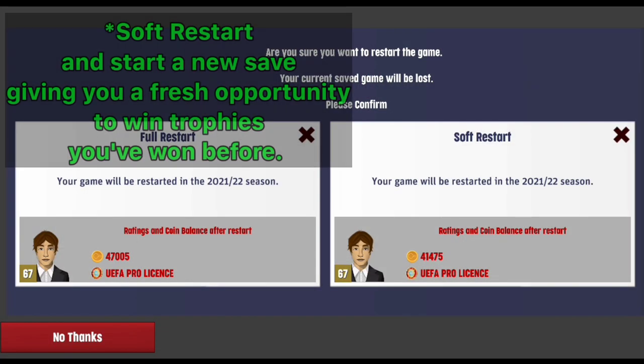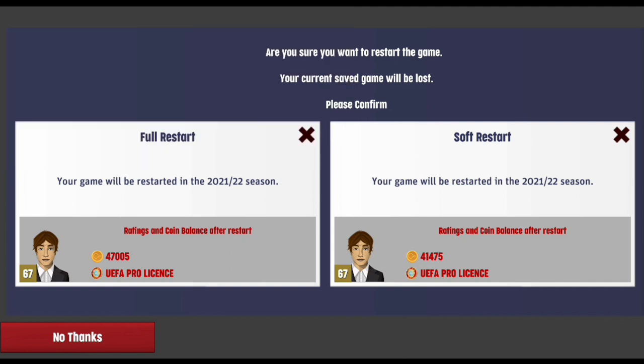Even after all of this, if your rating is still not high enough, one thing you can do is a stop-restart, which will retain your rating but will take off around 20% of your coins. That's what I've done to keep a very consistent rating in all of my realistic rebuilds.